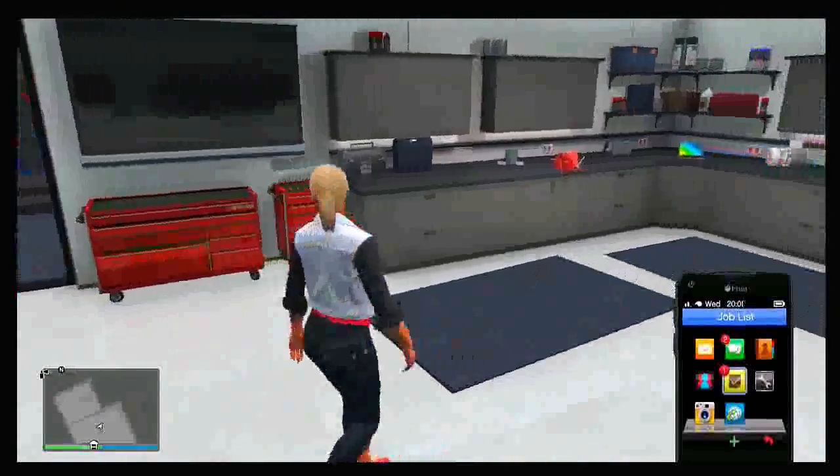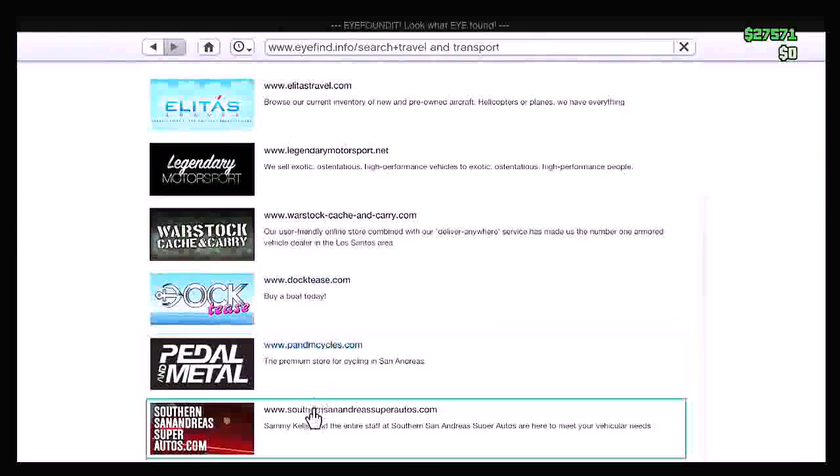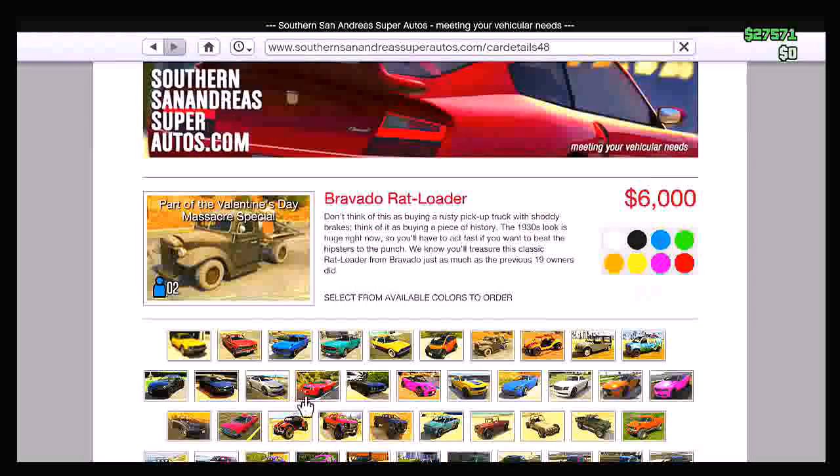Once that's set up, bring up your phone, go to the internet, then go to Travel and Transport, and from there go down to southernsanandreasautos.com. From here, go to the lowest priced vehicle possible, click it, then choose the colour and click buy.